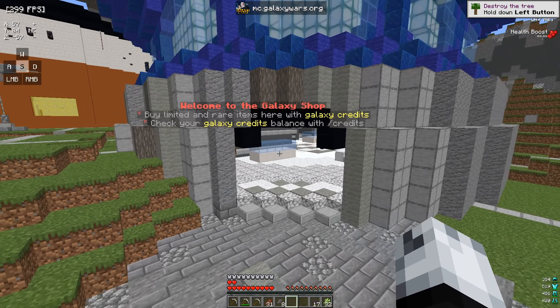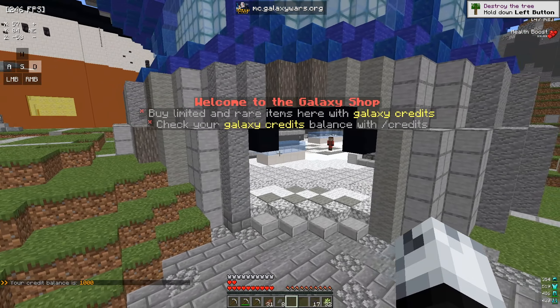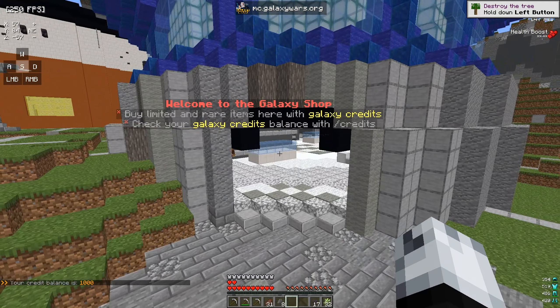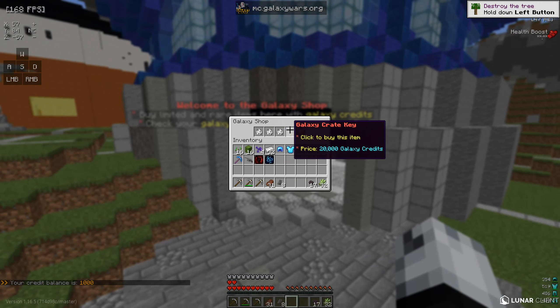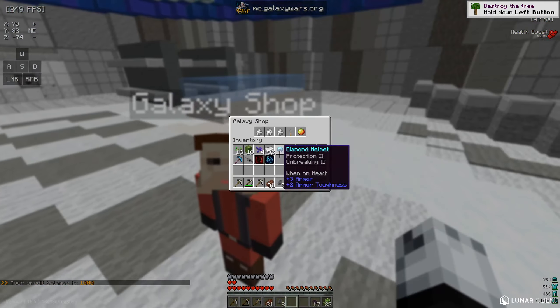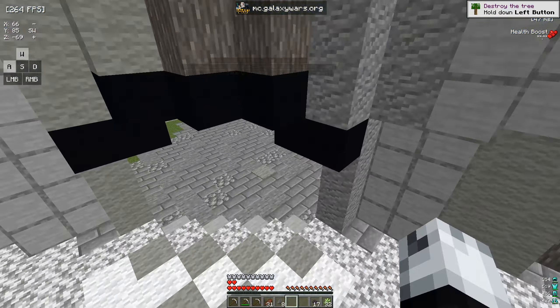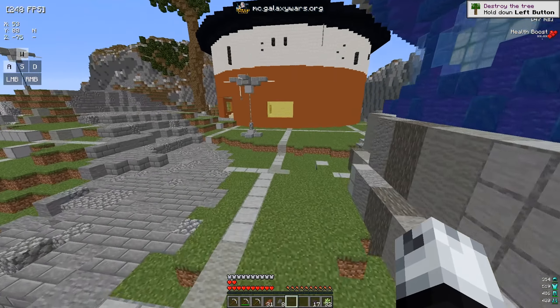Right inside of here is the Galaxy Shop where you can buy limited and rare items with galaxy credits. You can check your galaxy credits with /credits — I have a thousand. If I do /gs I can look at the Galaxy Shop. It shows some cool stuff laid out there.